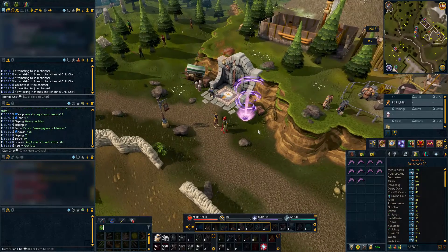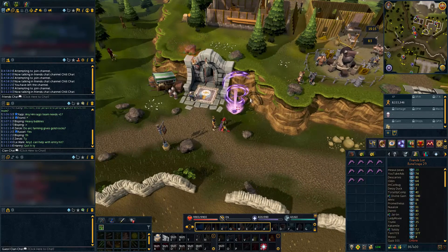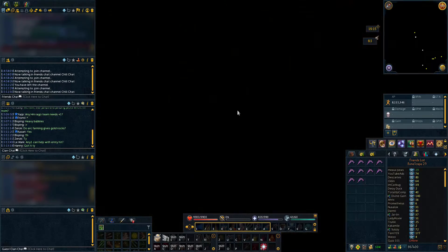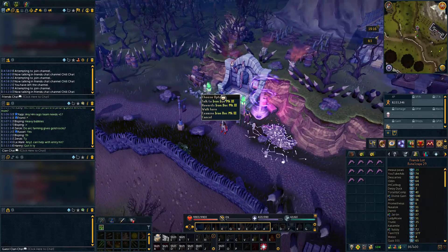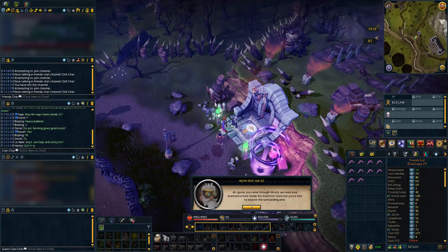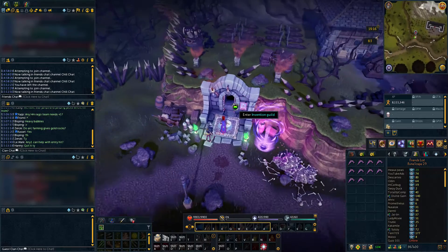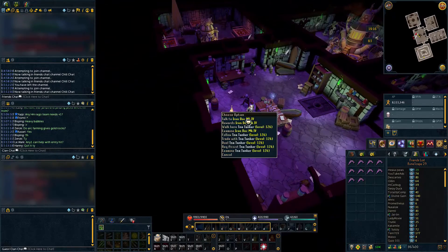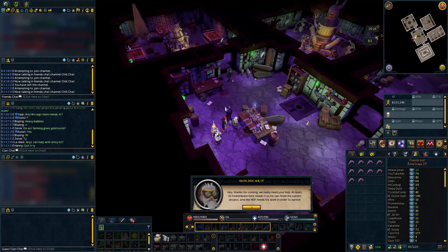To start the event, you just go to the portal near the Invention Guild and enter the Dimension Portal, and it should take you to Dark Falador — I think that's what it's called. It's kind of like the Dimension of Disaster. Looks like he needs help inside the Invention Guild.